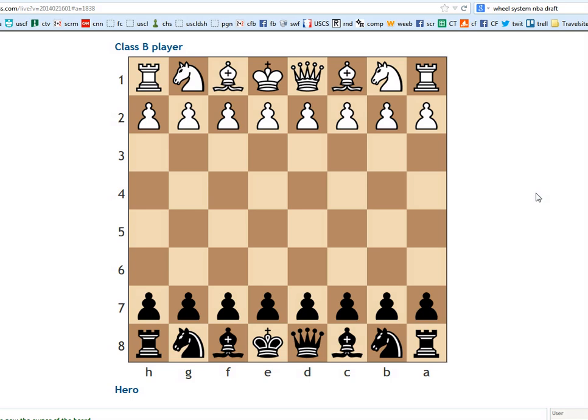Hello everyone. In this video, I'm going to quickly recap a game that was annotated on the reddit.com chess forums. I'm just going to look at it real quick and try to see if I notice any clear improvements that the hero could have played. The hero was black in this game and is rated about Class C, he says — maybe 1500. I think it's like 1500 against 1700, something like that. I looked at the game very quickly and it looked pretty solidly played by black.